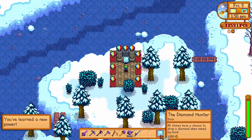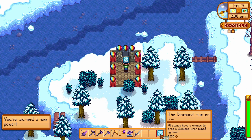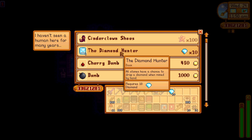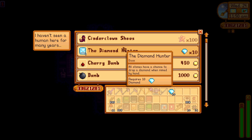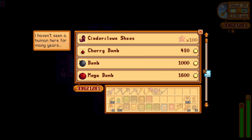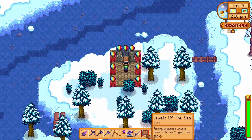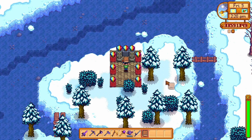The Diamond Hunter means all stones have a chance to drop a diamond when mined by hand, found at the Volcano Dwarf's shop. You can buy it for 10 diamonds, so that's a really nice one to have. And Jewels of the Sea means fishing treasure chests have a chance to yield roe, which you can also buy from the bookseller.